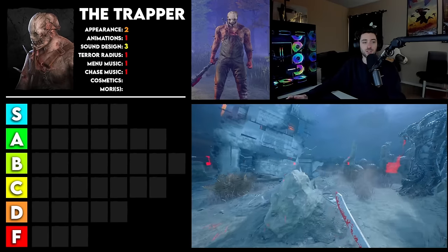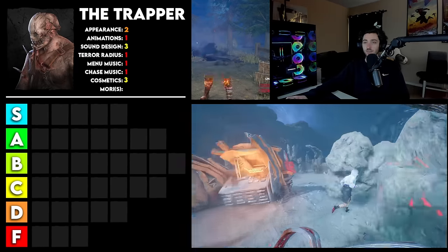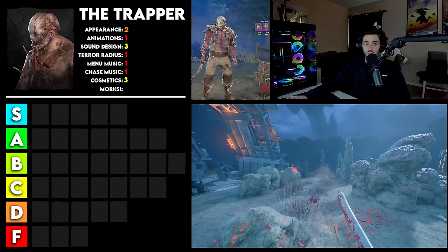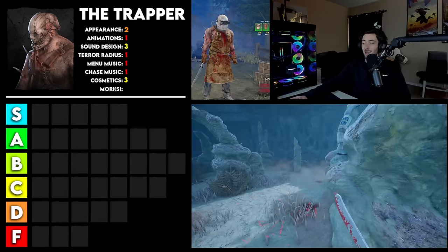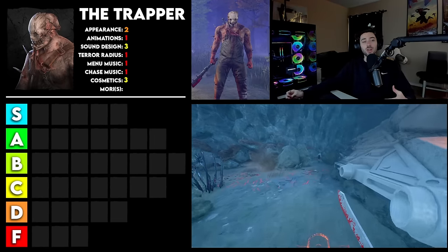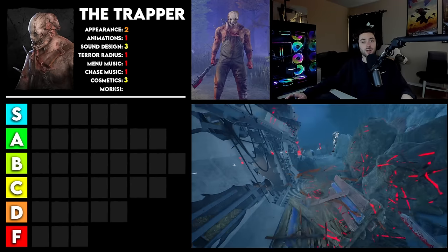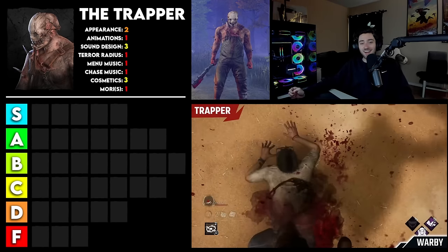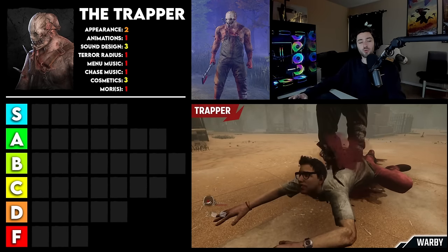For terror radius, menu music, and chase music, they're all going to be 1 because he has the default. For cosmetics though, I'm actually going to give this a 3. There are a lot of cosmetics that I do like — obviously there's Naughty Bear, I think he looks really goofy, but there are some pretty sick cosmetics, like this bone armor one. There's a lot of very creative ones, even some from the Battle Pass. Even his simpler ones are pretty cool because he looks like a completely different killer. I just wish there were a little more that completely changed the way he looks. As for his Mori — although he has a second Mori locked behind a paywall in a skin — based on his regular Mori, it's going to be a 1. It is probably the most basic Mori in the entire game. Hopefully they go back and rework it. This totals him to 14 points, which unfortunately puts him at the complete bottom of the tier list.